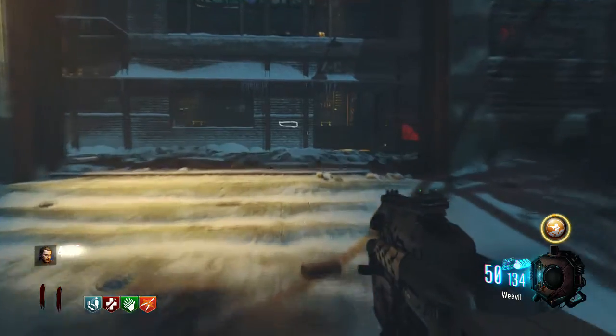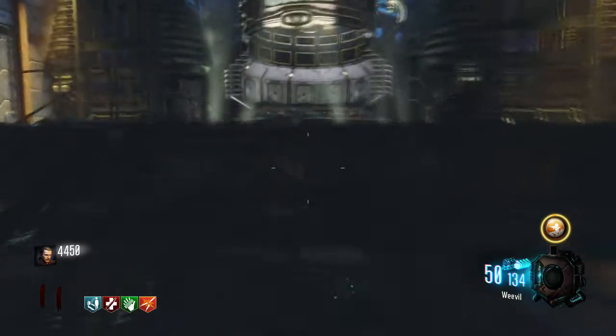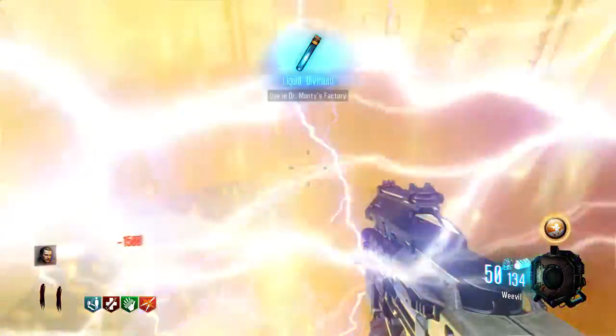Hey guys, Rawdanger here bringing you a brand new video. This time I'm covering some easter eggs on the Giant. I figured out how to unlock the secret 6th perk machine — you can get it to spawn either Stamina or Deadshot.